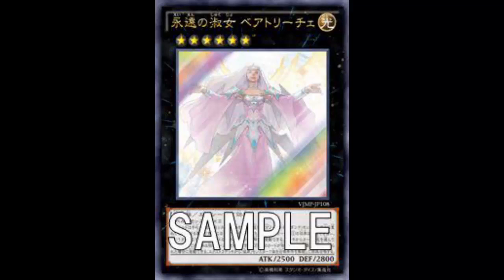In that sense she's essentially like Downerd Magician — she's basically Downerd, except she has Dante and the Xyz material underneath. Downerd starts at 2100 and gains 200 ATK, so she's sitting at 2500. This is essentially another Downerd, except you've got a Burning Abyss picture instead. I'm definitely not saying Downerd is out of a job, but Beatrice gives her a run for her money.